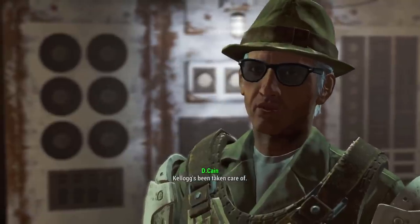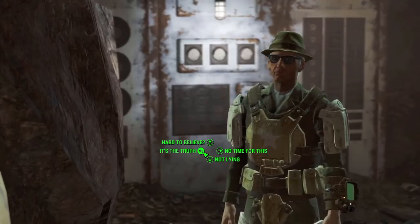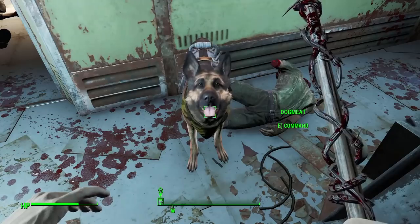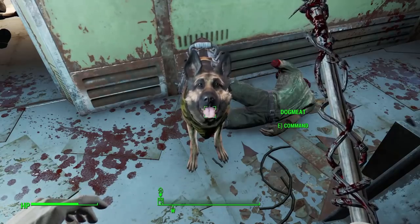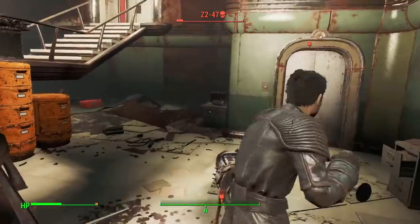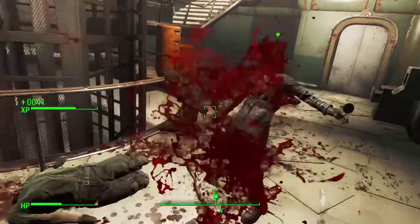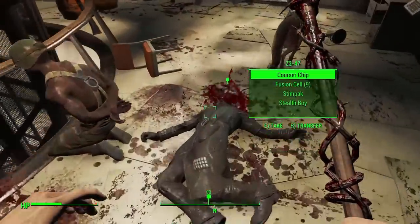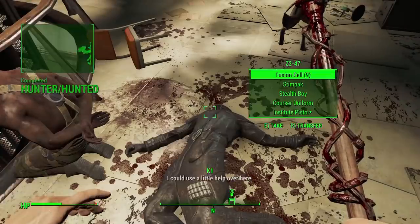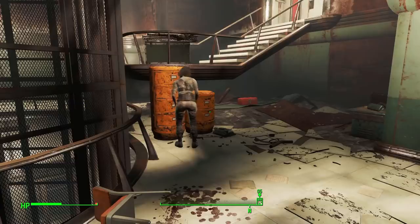We then meet up with Virgil, and he says we need to beat an Institute Courser. So we head to the CIT building, met with a lot of gunners, and beat them one by one. We get a new bandana for Dogmeat, and eventually get to the Courser after facing down all the gunners. We tag team against the Courser with Dogmeat and use our walking cane to beat him mercilessly — he's actually pretty easily beaten, thanks to Dogmeat — and we even manage to rescue a synth called Jenny, who just simply runs around.